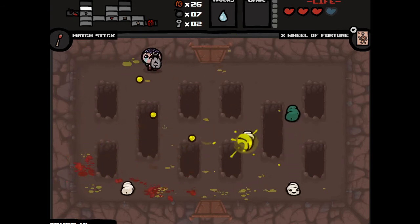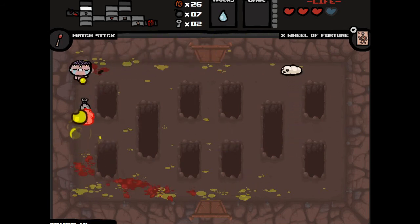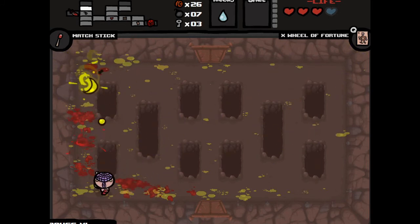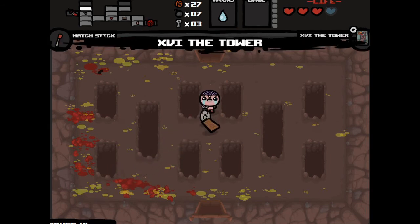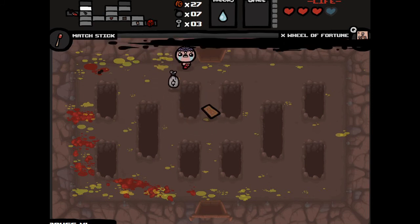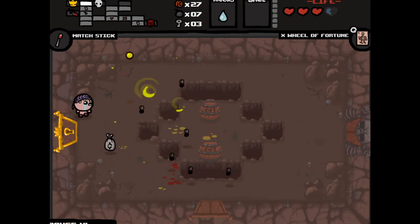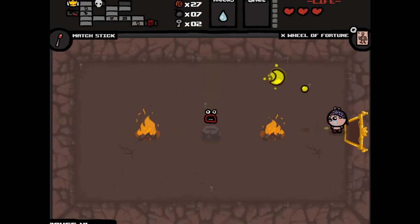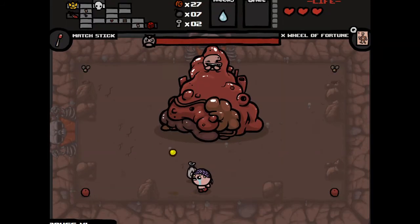We definitely need more upgrades — that's what we're looking for. And that gave us a key, which is welcome. We have the tower, which is like Anarchist's Cookbook I believe. For now we're just going to stick with Wheel of Fortune, because why not? I was hoping I would kill all the flies by hitting the TNT, but unfortunately that is not what happened. So we have Gertie.